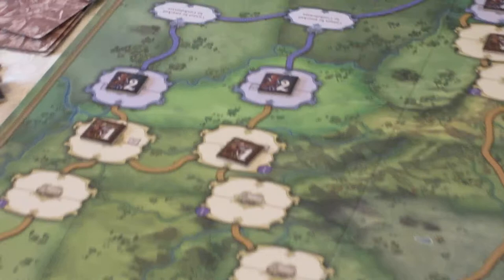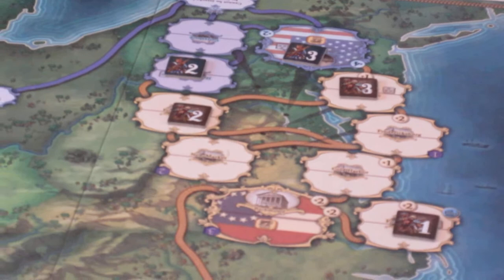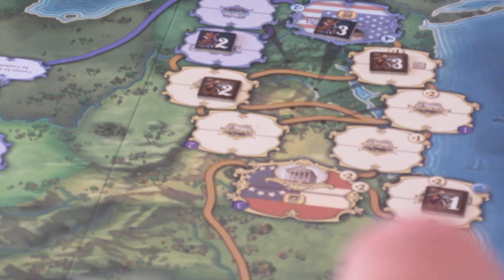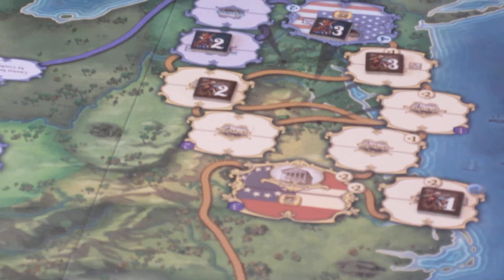The opening setup is interesting. The Confederate player starts out with stronger armies than the Union in total, but theirs are more dispersed. The Union starts with two in Kentucky and two in Cairo, while the Confederate player starts with one in Nashville and one in Fort Henry/Donelson. The Confederate player also starts with three in Manassas, two in Front Royal, and one at Fort Monroe, while the Union starts with three in Washington DC and two in Harper's Ferry. Fort Monroe likely represents the Confederates having Union forces bottled up there.